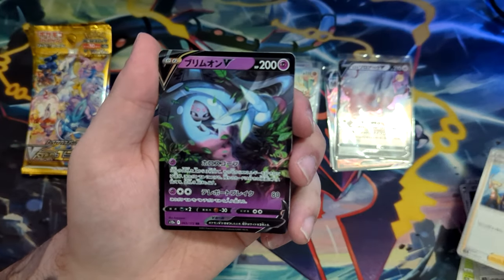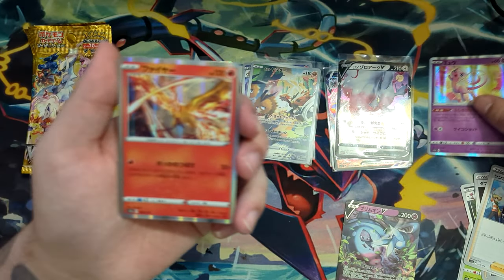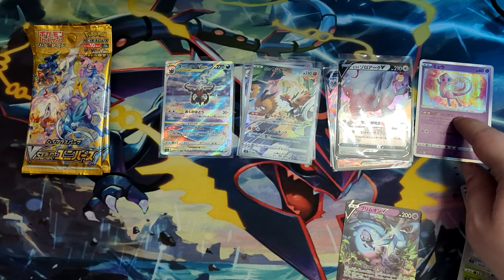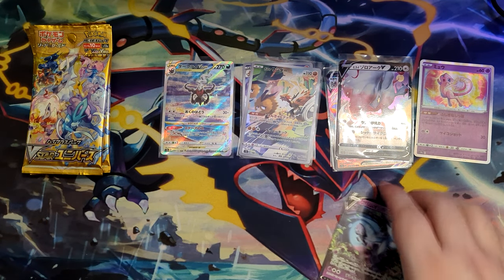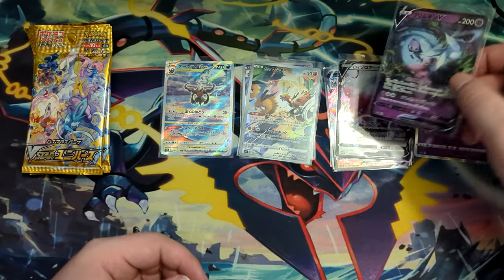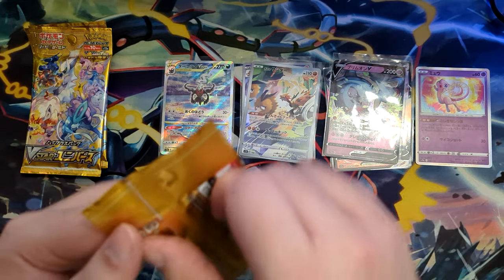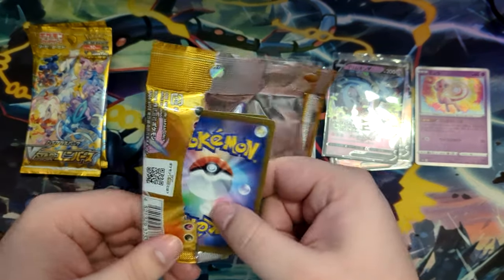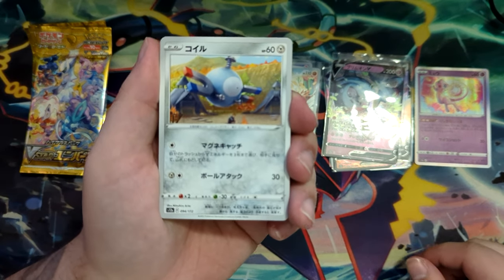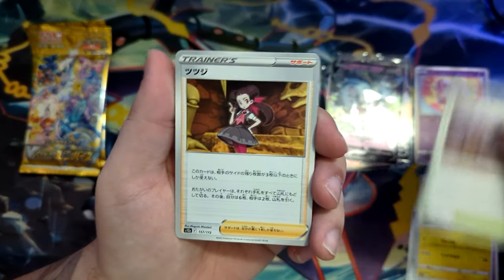There's the Sinnoh friends, both just teasing me. A Hatterene V. A Mew! This is the Mew that was printed in the Celebrations set — or Japanese Celebrations, the 25th Anniversary, respectively. The Mew can chill here with the big boys. This is a really cool card, really cool illustration as well. We should still get one more art rare at the very least. Once again, hoping for another secret rare, but you never know. So far it's still nice. We have Roxanne, Trekking Boots, a Charizard V-Star — that's really nice. You can go right here, a Gengar, a Basculegion, and a Regileleki.